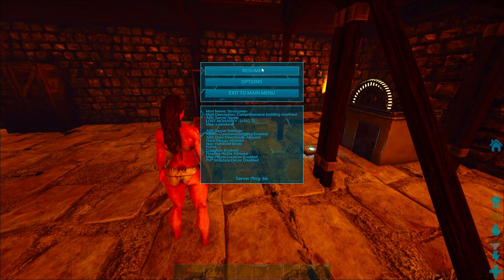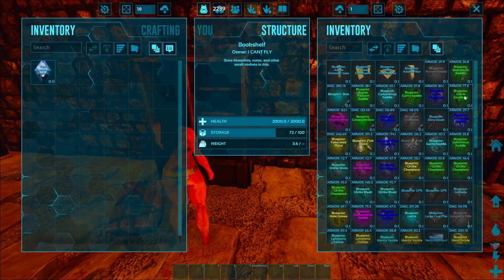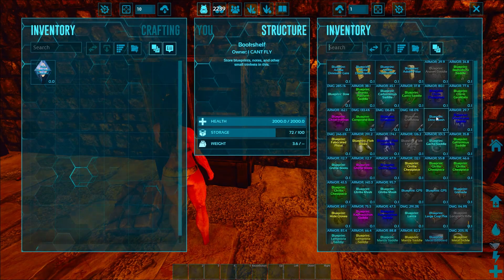What blueprints do you have right now? A lot. I can't — do you have any fur? Let's look. I don't have any fur. Trying to narrow it down a little bit — no fur at this moment.